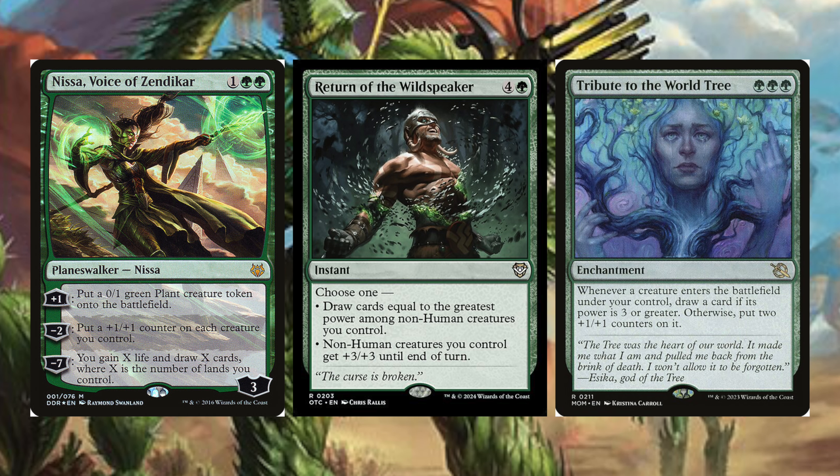Let's quickly run through the rest of the good stuff: Arcane Signet, Archdruids Charm, Beast Within, Boros Charm, Cataclysmic Prospecting, Chromatic Lantern, Crib Swap, Escape to the Wilds, Fey Burrow Elder, Heroic Intervention, Naya Charm, Path to Exile, Swords to Plowshares, and Thrilling Discovery.